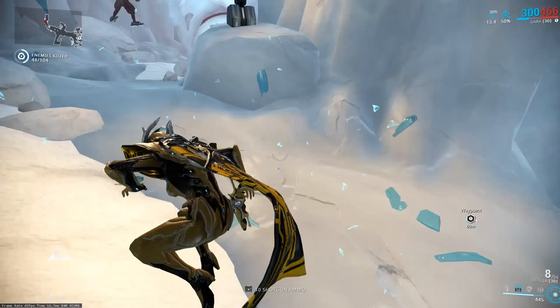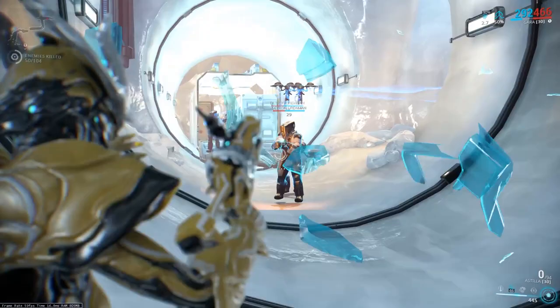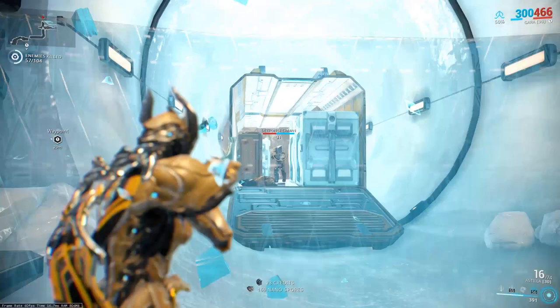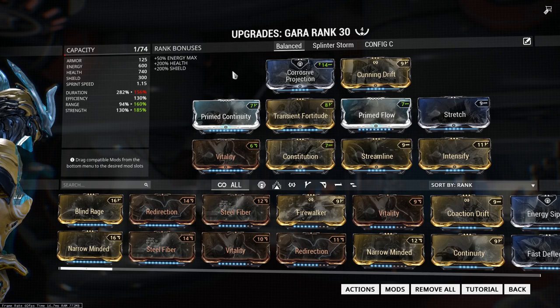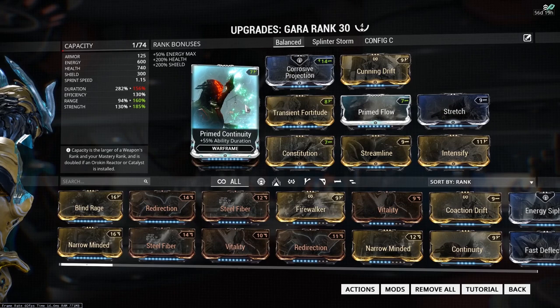Her passive ability is called Glint. While standing in bright light, Gara's glass has a chance to blind nearby enemies briefly, exposing them to melee finishers. I have no idea what the percentage is or how to trigger it necessarily — it just kind of randomly happens. You'll be running around and you'll see people who are just stunned, and you can run around and finish them off. I'm sure there are some maps that are better than others for this.